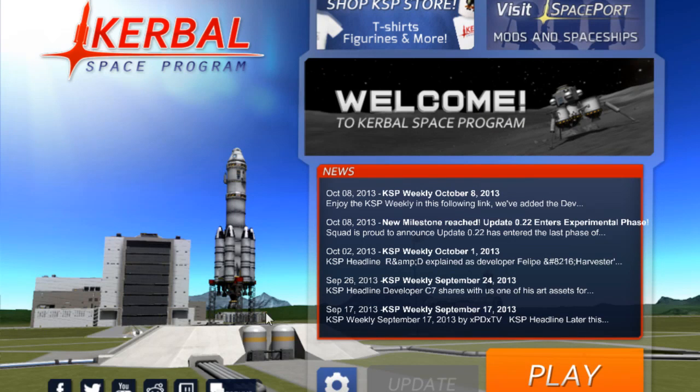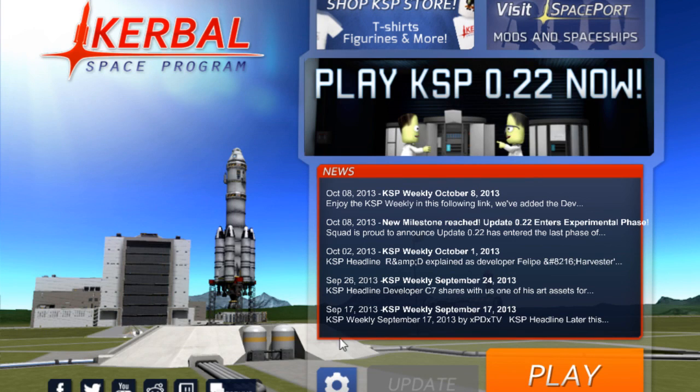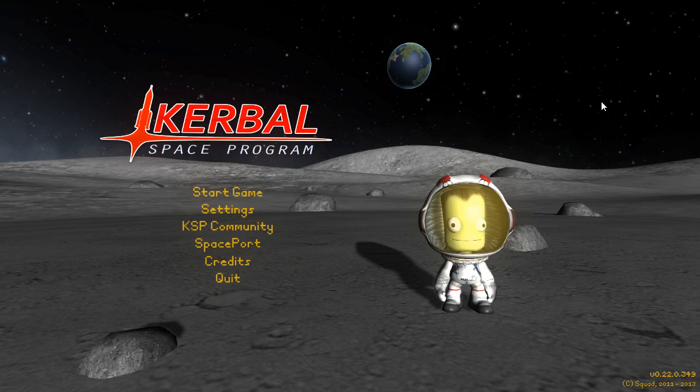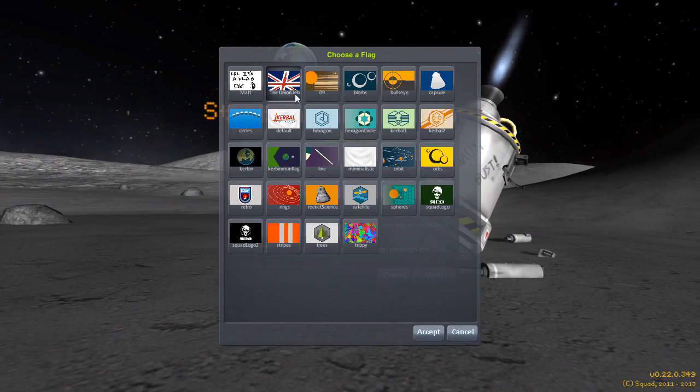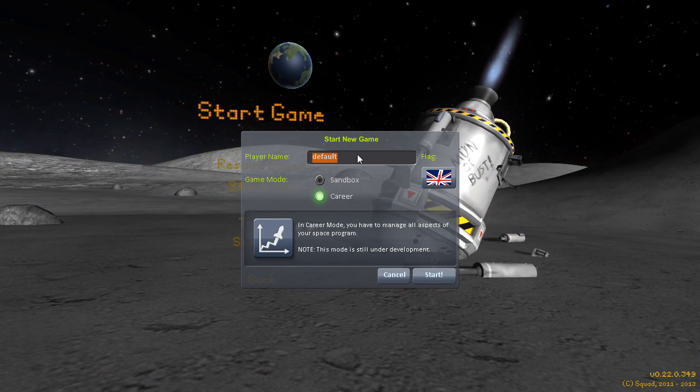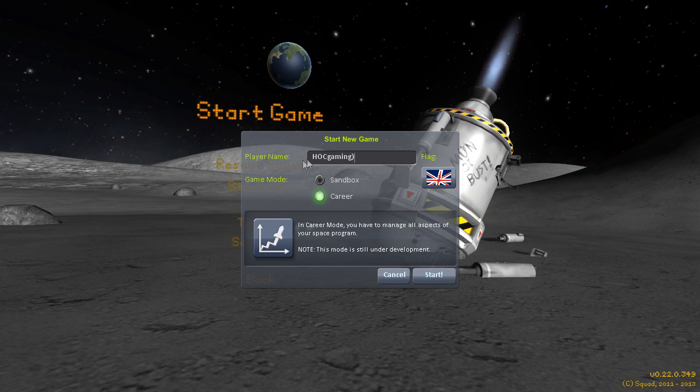Without further ado, let us get on with the video at hand. I am going to be playing Kerbal Space Program career mode — and presumably I press play to do this. Hello and welcome to Hav Plays Kerbal Space Program in a borderless window, which is so nice. I'm going to start a game. The flag will be the Union Jeb, my flag, which no one else can have. My username is, in fact, Hot Gaming.